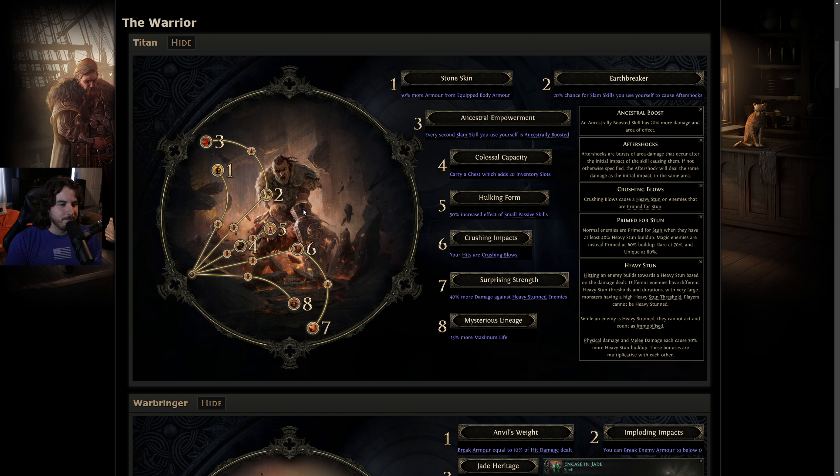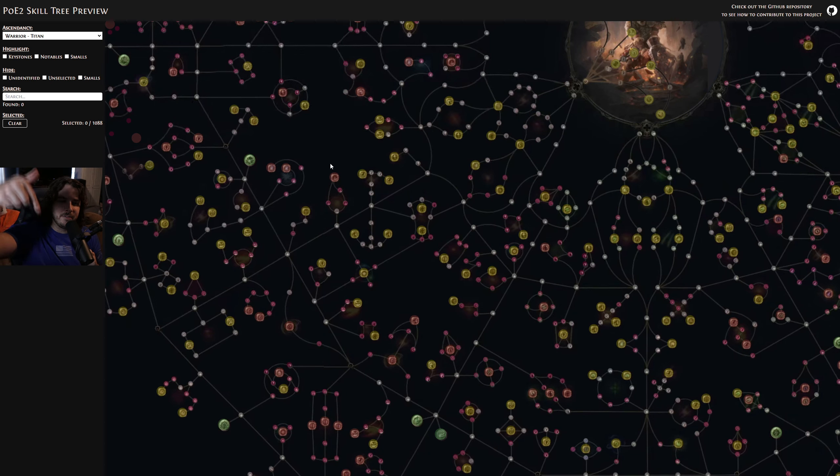Number four, Colossal Capacity — carrying a chest that adds 20 inventory slots. I think this is total bait. The node behind it, Hulking Form, is why this node probably exists in the first place and has some very interesting use cases, but you have to go through what is essentially a pure quality-of-life node that doesn't increase the power of your character at all.